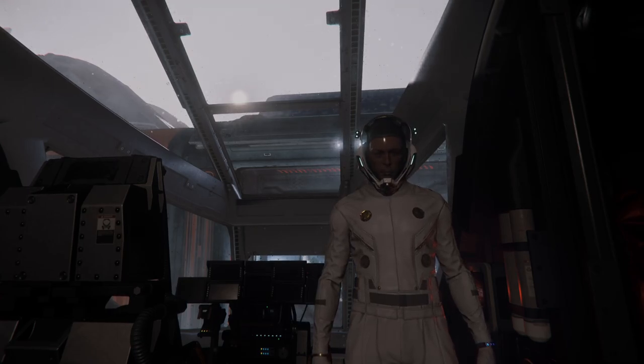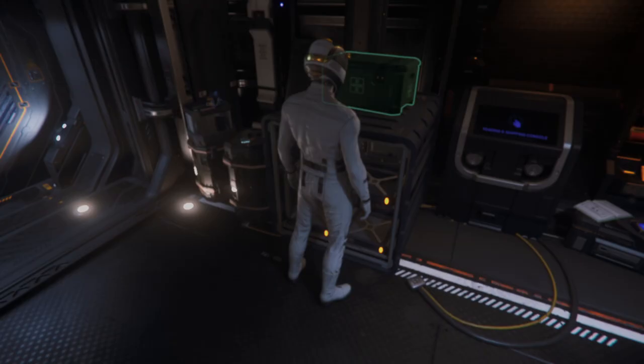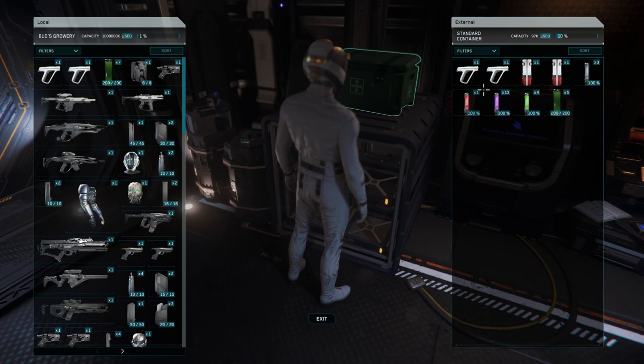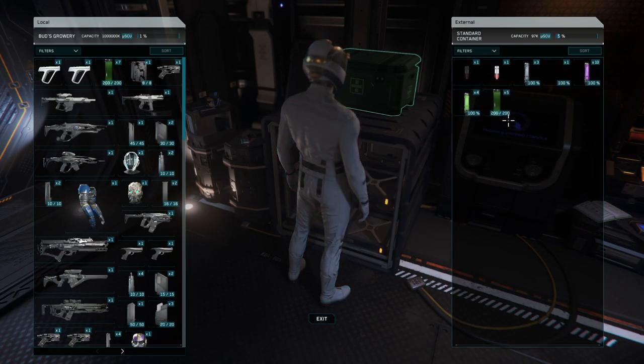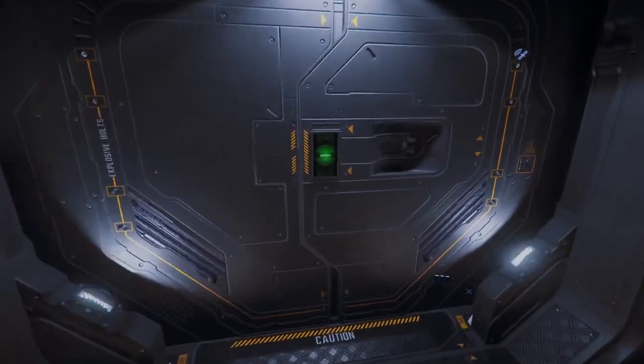You're not going to be risking anything. Once inside there will be three different types of crates you'll be wanting to loot. This is a medical crate. I'm going to be looting these medical guns as a priority. They are worth quite a bit of money. This is one of the spawn locations. There's another one over there. Let's head into this back room here.